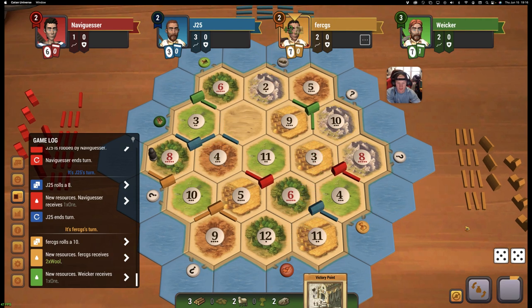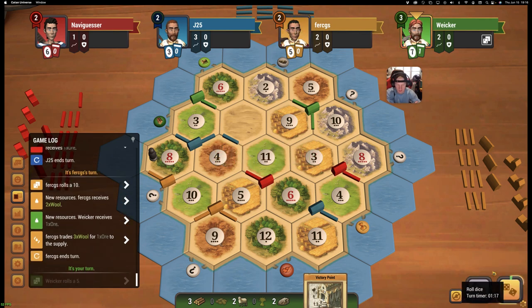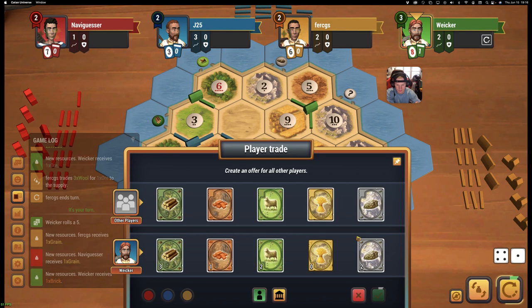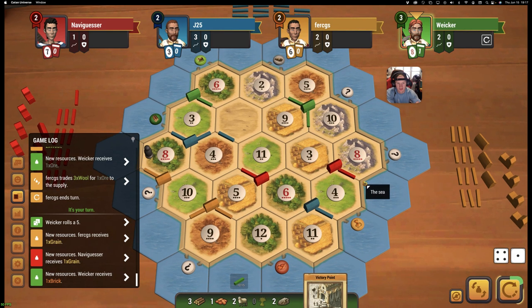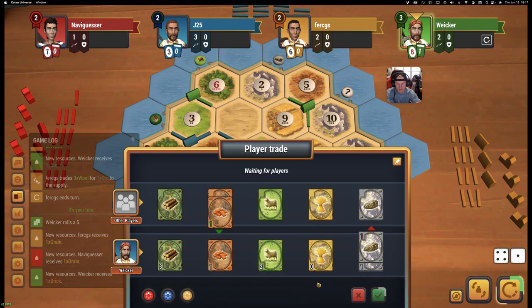Let's see a nine. Nice, so we're able to roll on seven cards here. Let's see a five or nine — nice. Now we need to either make a decision.